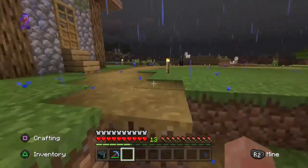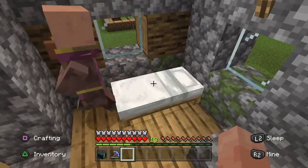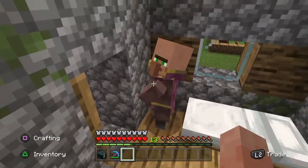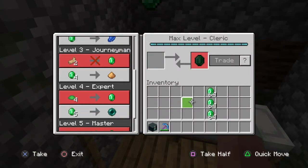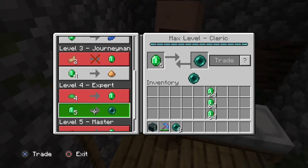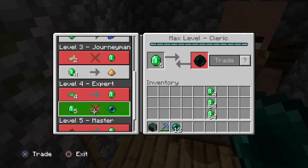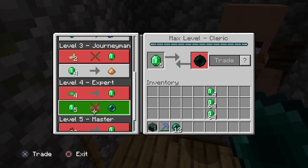Our third and easiest way is to go find a village and find our cleric. We have leveled up our cleric to level five. As you can see he will trade five emeralds for one Ender Pearl at level four. We will trade our first stack of sixty-four emeralds to our cleric and this will give us twelve Ender Pearls. This is the maximum trades we can do for the day, so we need to go away and come back in another couple of days.